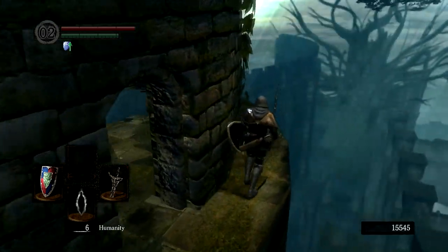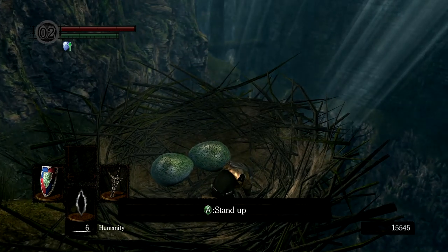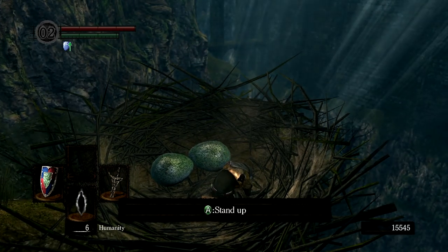Now make your way back up the stairs to the top, get into the nest and select the option to curl into a ball. Wait a few seconds and a crow will pick you up and take you to the asylum.